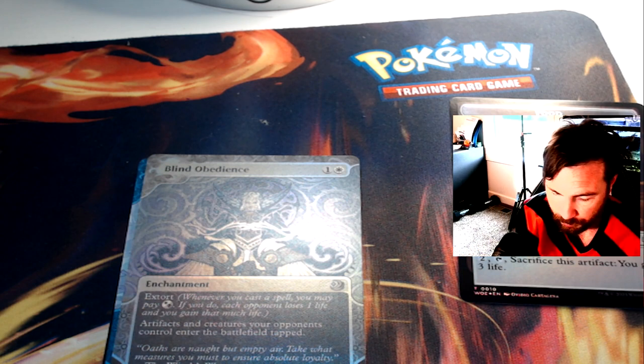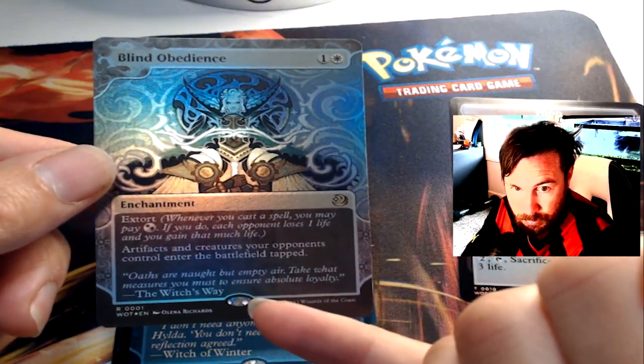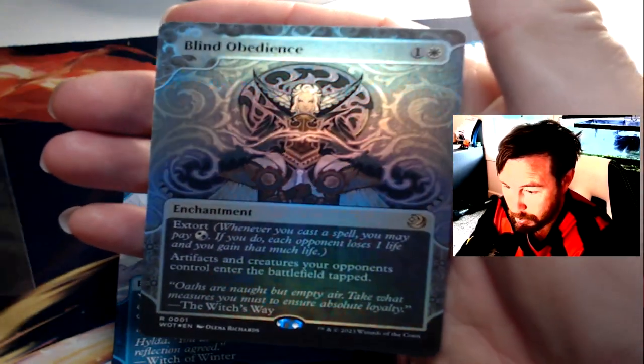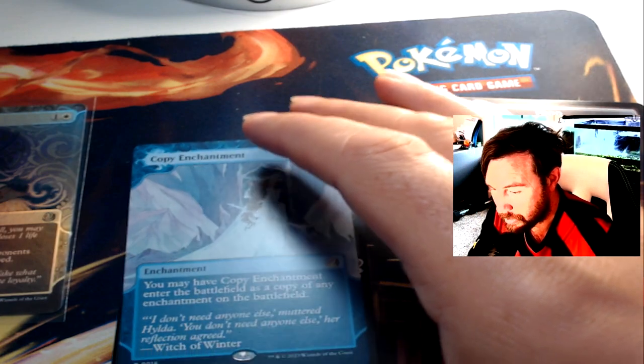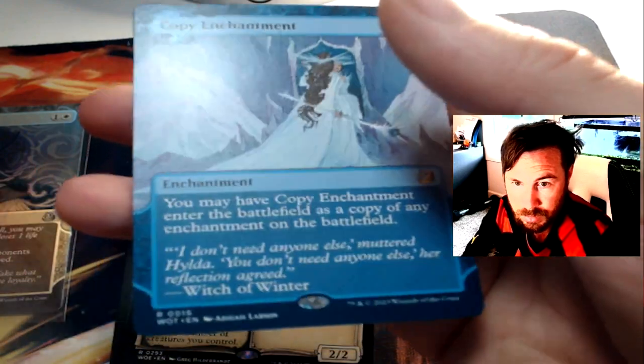You can tell it's a special card because it's going to have that kind of shiny little pan in the middle, and it's going to have a star or something to symbolize that it's a little bit more rare than your usual card. I'm going to sleeve that bad boy up right now. We also have another special card called Copy Enchantment — nice.